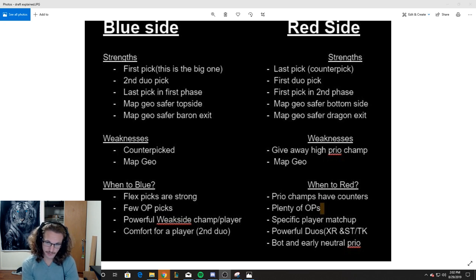Let's talk about weaknesses of each side. The big weakness of blue side is you get counterpicked. If there's not a lot of flex picks — let's say you draft Aatrox because Aatrox is so strong in this meta — and then the enemy team has a great Fiora player, they pick Fiora and you get slammed. You just get split-pushed to death by the enemy Fiora. That feels real bad. So getting counterpicked is the obvious weakness.